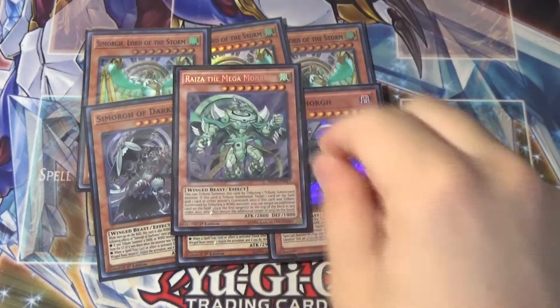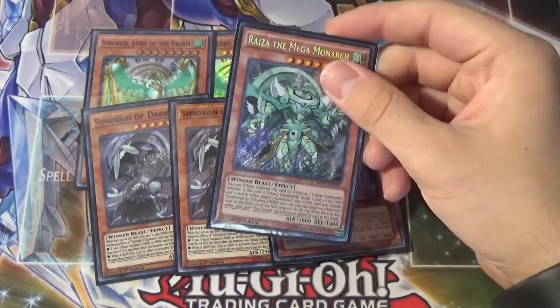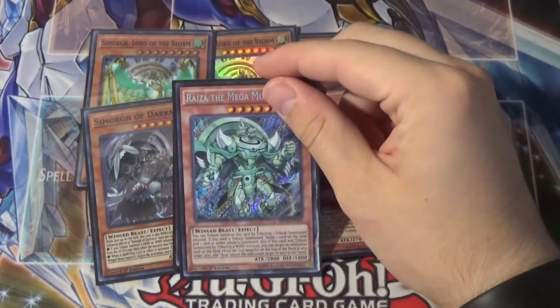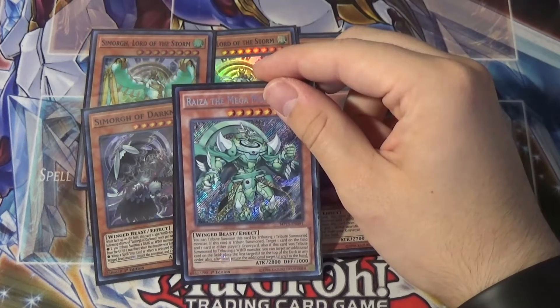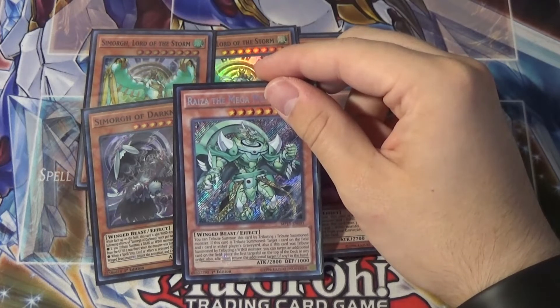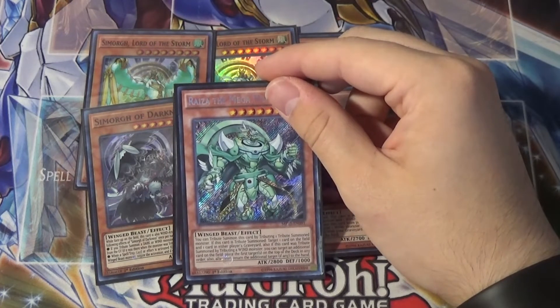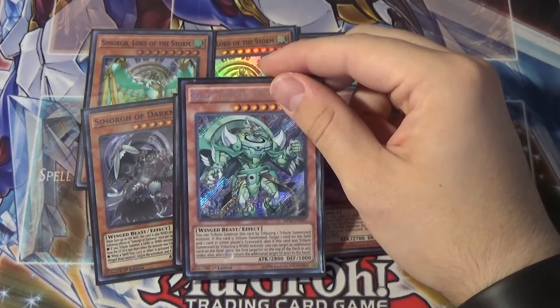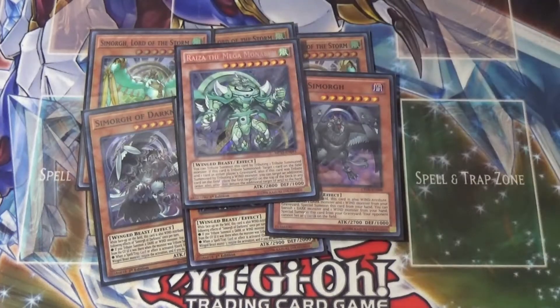Next up we have Riza the Mega Monarch. This is a Wind Winged Beast level 8, so it works with Trade-In, which is the main reason I'm playing it. It says: you can tribute summon this card by tributing one tribute-summoned monster. If this card is tribute summoned, target a card on the field and one card in either player's graveyard. Also, if this card is tribute summoned by tributing a Wind monster, you can target an additional card on the field — place the first targets on top of the deck in any order, then return the additional target, if any, to the hand. And a 2800 body — he's pretty beefy, so works out pretty well.